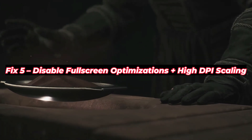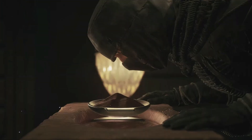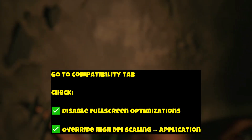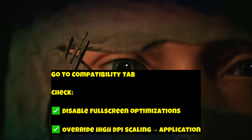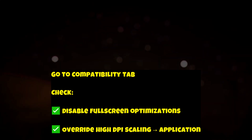Fix 5: Disable fullscreen optimizations and high DPI scaling — Windows sometimes interferes with performance using these. Here's how to turn them off: right-click Dune Awakening, go to Properties, then the Compatibility tab, and check the relevant options, then hit Apply. This alone can remove up to 90% of stutters on some systems.